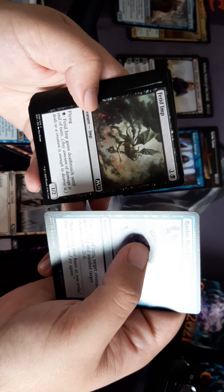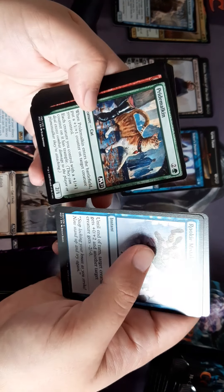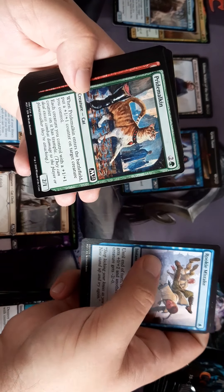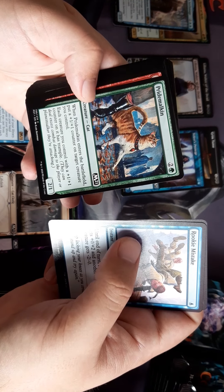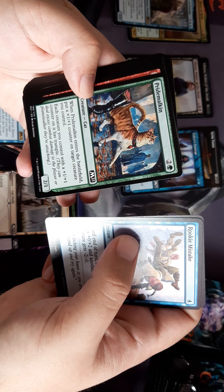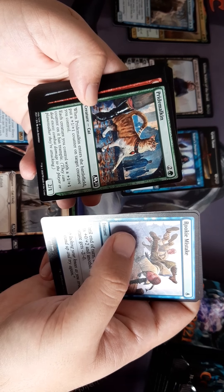Fetid Imp — give it Deathtouch. That's a very proud cat — Pride Malkin. Creatures with a +1/+1 counter get Trample — yeah, that's not bad actually.